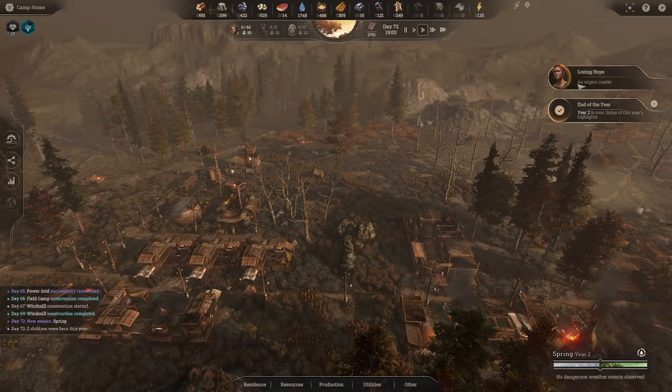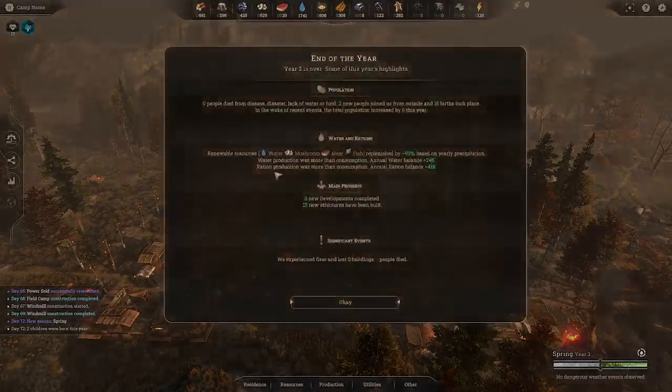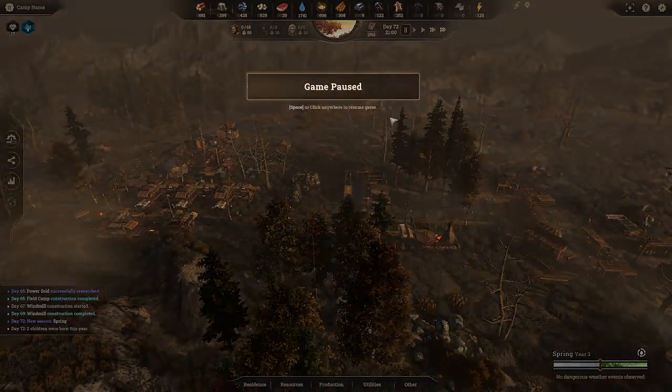Let's check events before we end — another losing hope warning about unstable living standards and morale. Year two comes to an end, giving us a summary sheet: two new people joined, 16 births, population increased by six, three developments completed, 13 new structures built, and one death. We're going to pause it here and call this the end of episode one. If you like what you've seen of New Cycle, check it out on Steam. Leave any tips or tricks in the comments below, hit subscribe if you're enjoying it, and we'll continue next episode.